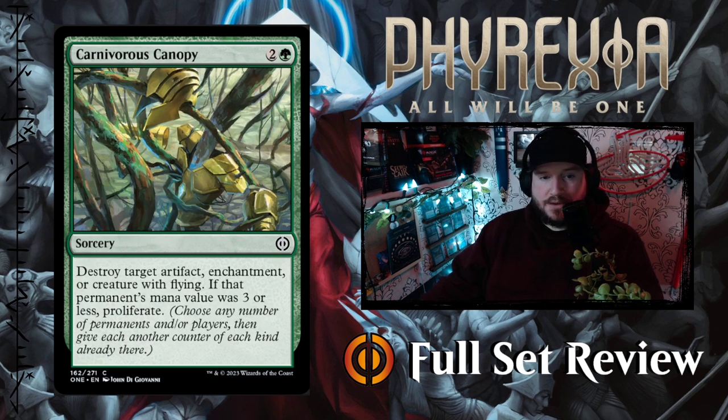Carniferous Canopy — 2 and a green for a sorcery. Destroy target artifact, enchantment, or creature with flying. If that permanent's mana value was 3 or less, proliferate. I like that.